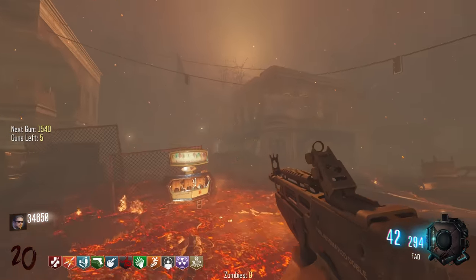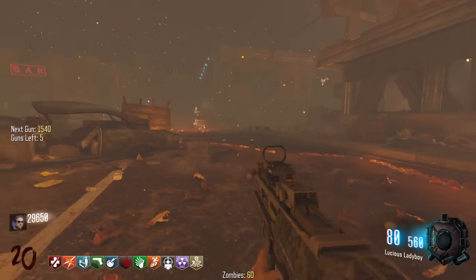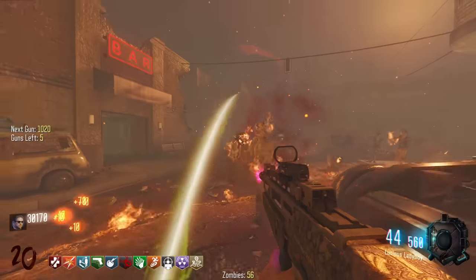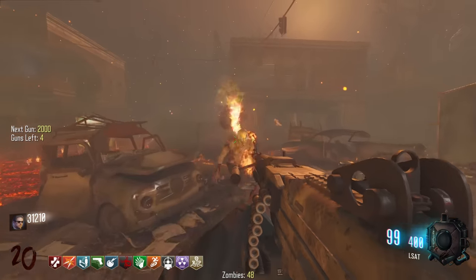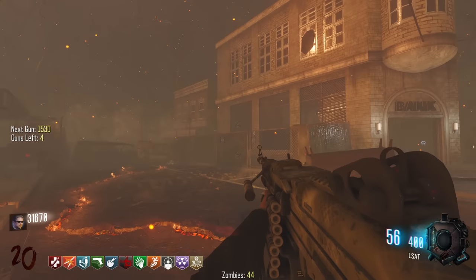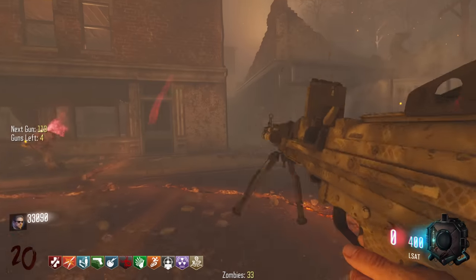We've got the FAD — this looks like some kind of FAMAS variant. The Luscious Ladyboy — god, these names. Red dot sight. Snipers are just very risky but I think we've done all of them now, thank god. The LSAT — they brought the LSAT back from BO2; it's not quite as cool since it doesn't have those little blue things on the gun, but it's still a beast.